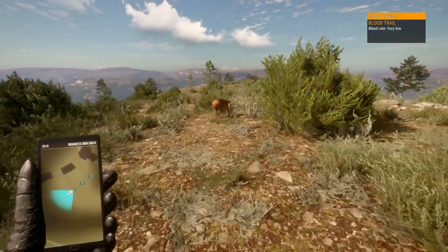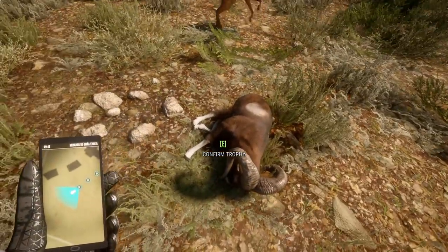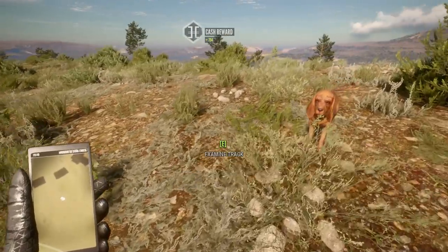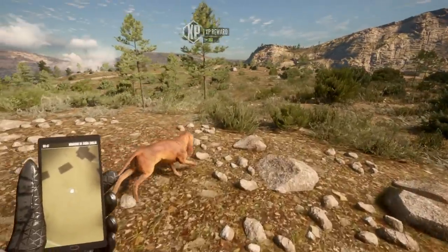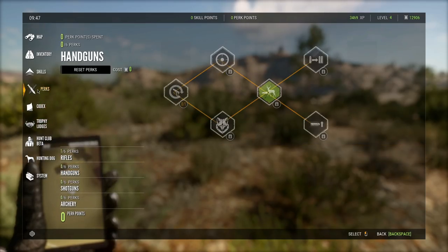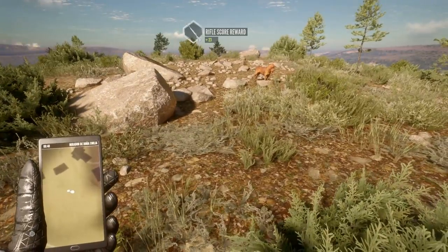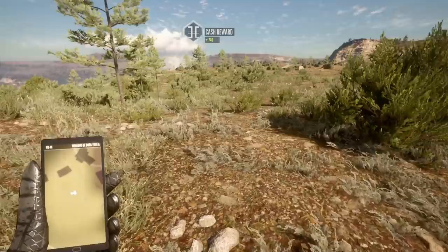One cool thing I just noticed: when you pull out the Hunter Mate it still shows the tracking cone even with tracks turned off. That might be how we handle tracking going forward — it doesn't really undermine the hardcore aspect, it just means we need the Hunter Mate out to track animals. We'll also eventually go for tracking skills since being able to see blood health when picking up tracks is still very vital.